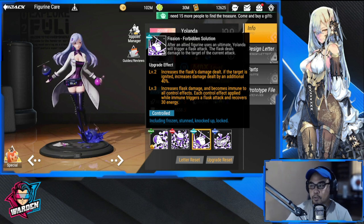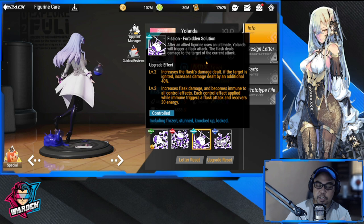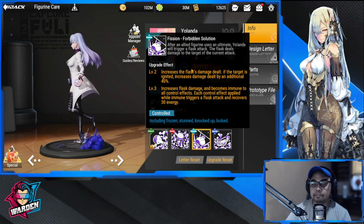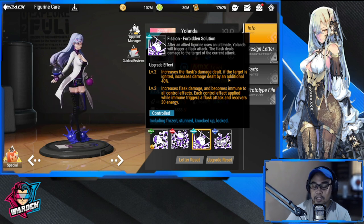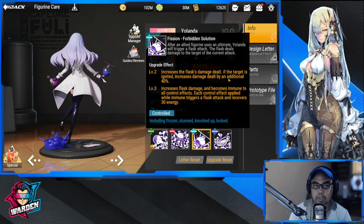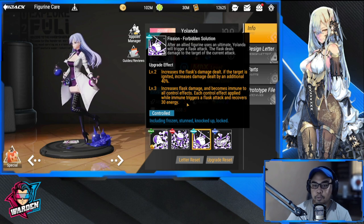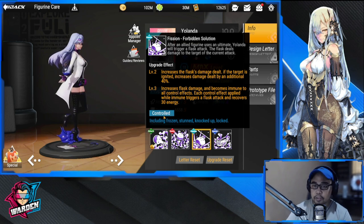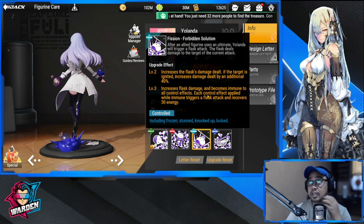Next is her passive — 'Fission Forbidden Solution.' After an allied figure uses their ultimate, Yolanda will trigger a flask attack. The flask deals damage to the target of the current attack. Upgrade effect: increase flash damage dealt; if the target is ignited, increase the damage dealt by an additional 40%. At level three: becomes immune to all control effects — each control effect applied while immune triggers a flask attack and recovers 30 energy. Control effects include frozen, stun, knocked up, and locked.